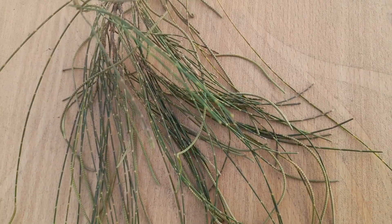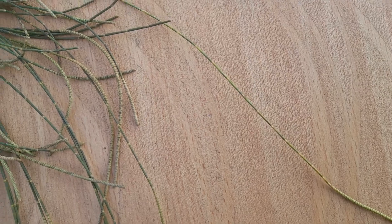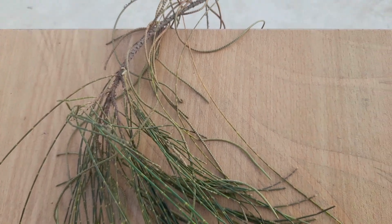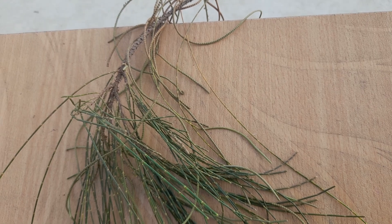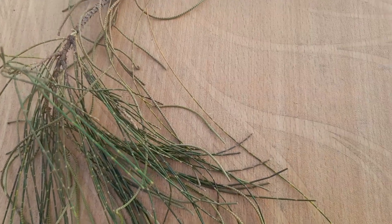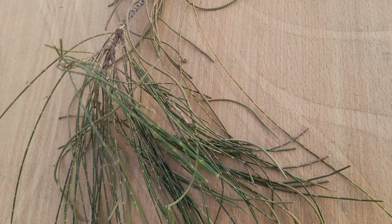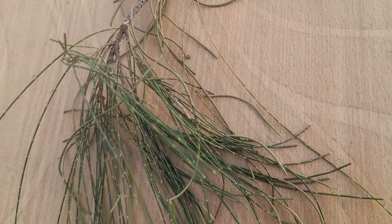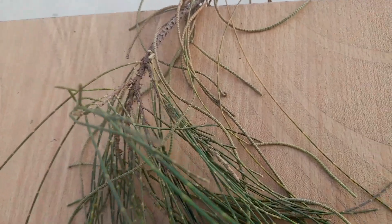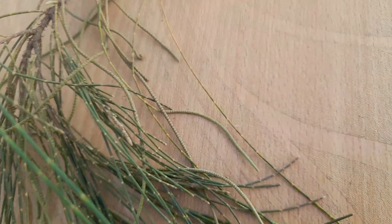Good evening, my dear friends. Today I have come up with a new video where you can see a twig — a stem — taken from a tree called Casuarina. The beautiful thing about Casuarina is that its roots can fix nitrogen due to the presence of certain actinomycetes, like Frankia, which is a kind of bacteria that can fix nitrogen.